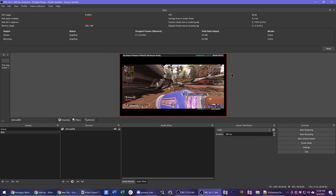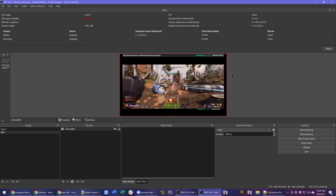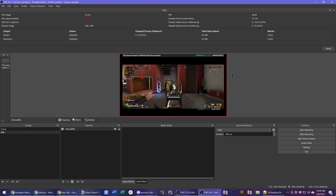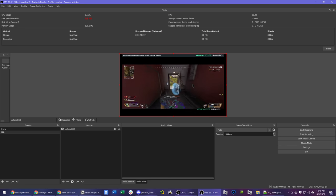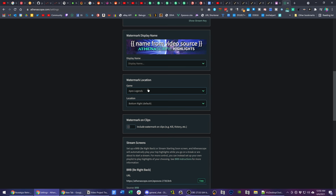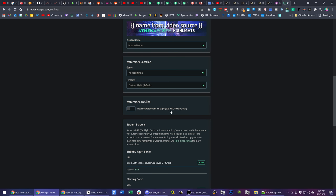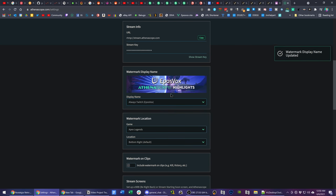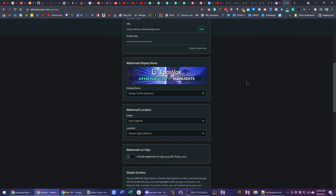I have used this during all of my streams in 2020, and viewers responded very, very well. You also have an option in your settings for where the specific Athenascope watermark goes based on the game that you're playing, so if you have something in that game you want to adjust, you can sort of tweak it here. You can also add specific watermarks for the reason the clip was selected — kill, victory, etc. — though I have that turned off. You can also adjust the actual watermark display name.